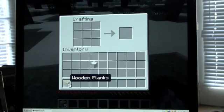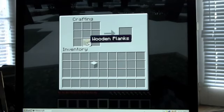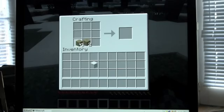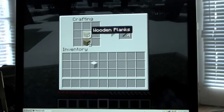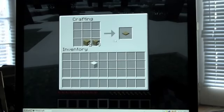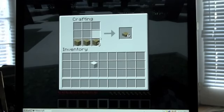Now I'll teach you how to make sticks. Put one wooden plank in a slot, and then one directly over it — that makes a stick. If you put them side by side, it makes a pressure plate. Put one here and one here with something in between — that's called a slab. So you can make a pressure plate, a slab, or sticks.